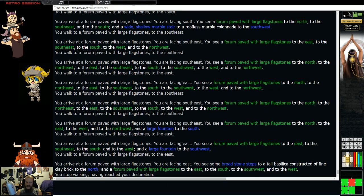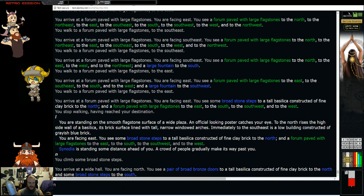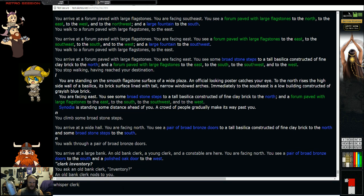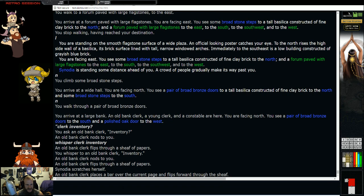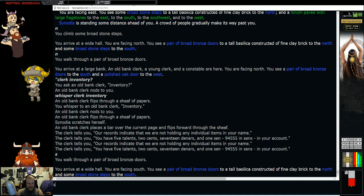This one I always thought was interesting — there is no constable when you walk to the Bank mark point. As you can see if you look right down here on the map, there's no constable. But if you head north from the mark point you'll have your old bank clerk, your young bank clerk, and your constable. You would say something like 'inventory,' and you can also whisper inventory to the bank clerk if you wish. As you can see, I've got five talents, two cents, seventeen denars, one cent — nothing to jump up and down about, but something good for training at least.